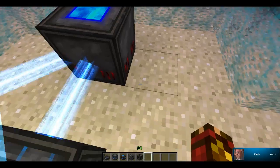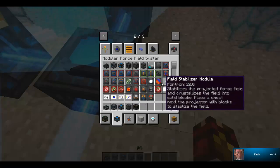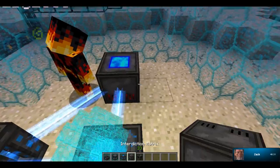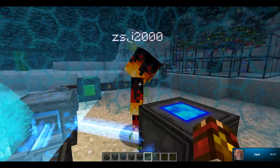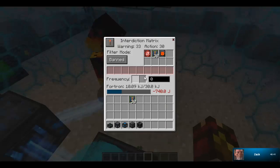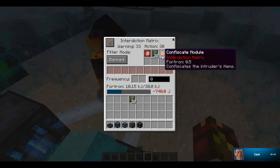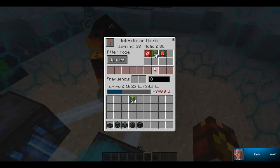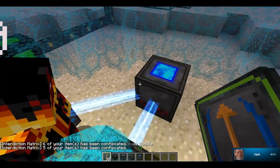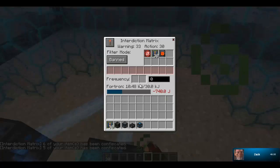That's basically how that works — you can give all these things to it, and there is a limit on things you can put in there. Whenever you put a confiscation module in it — that is what the filter mode shows — there are banned slots highlighted in red. Whatever you put in there, since it says banned, it will take from a player's inventory if they get inside the radius and confiscate the items. But if you set it to allowed and you put nothing in there, then it will take everything, because nothing is allowed.